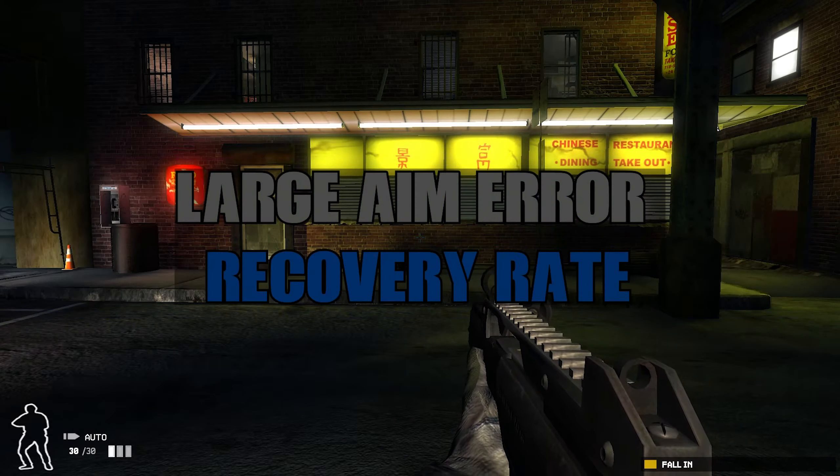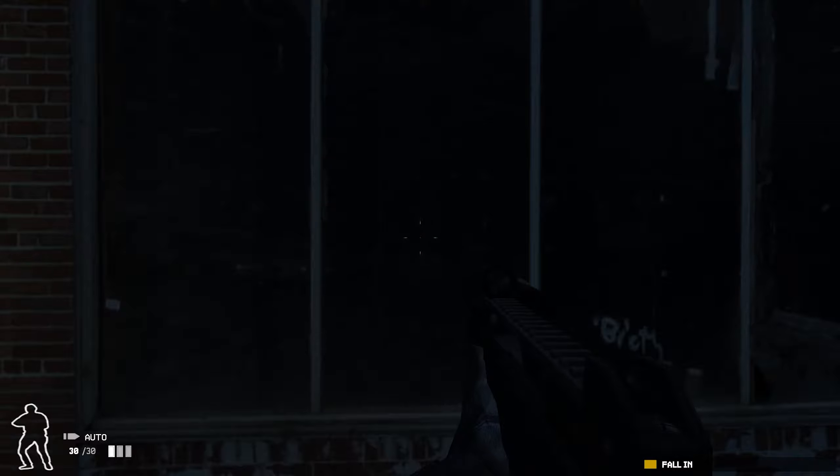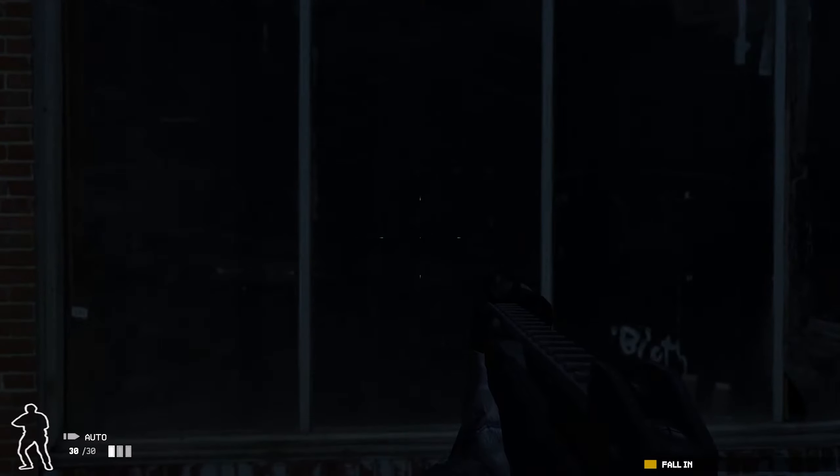For the next category, we have Large Aim Error Recovery Rate. If you're not 100% sure what that means — it's kind of oddly worded — you see the reticule there? Whenever I move or do any sort of action, it'll move out really far, then start moving back in. Notice how it starts to move in pretty quickly, but once it gets close to the middle, it'll start to move slower. That outer movement, before it gets slow when it comes together, is the Large Aim Error Recovery Rate. When it gets slower as it gets tighter, that is the Small Aim Error Recovery Rate. But for this category, we are specifically focusing on the Large.